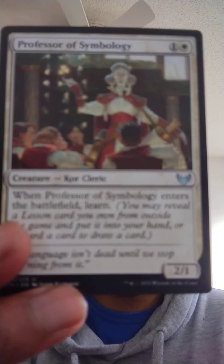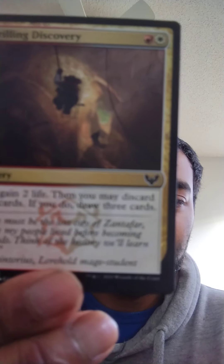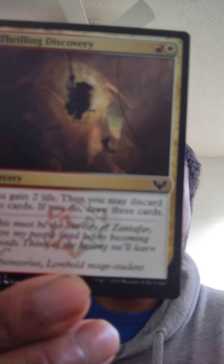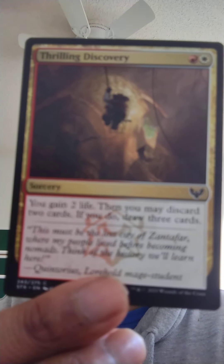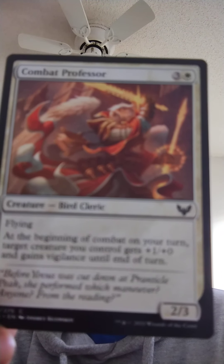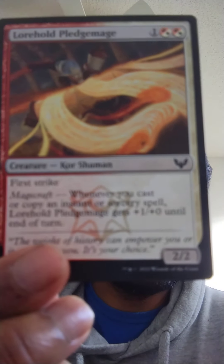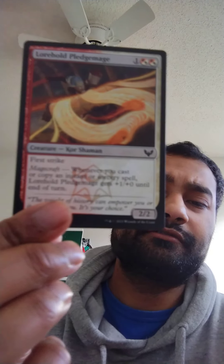Thrilling Discovery — sorcery. Combat Professor — creature, bird, cleric. Lorehold Pledge Match — creature, core, shaman. Next one is Expel — instant, exile target tapped creature.